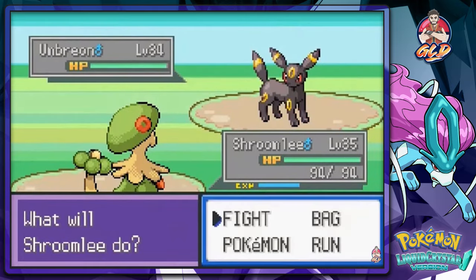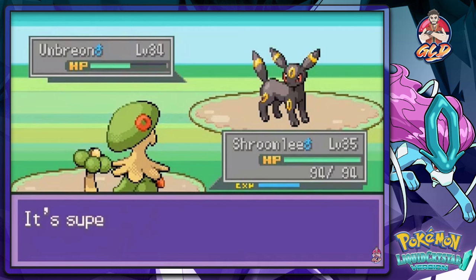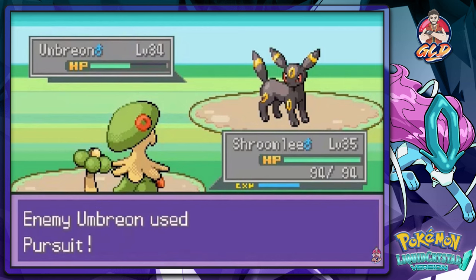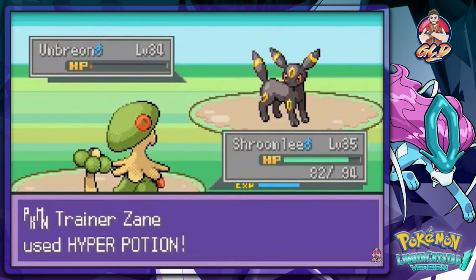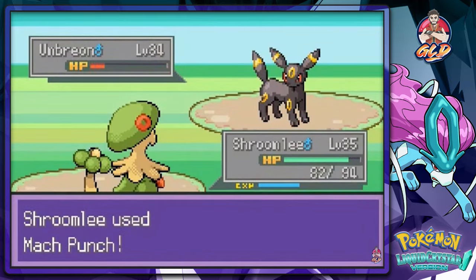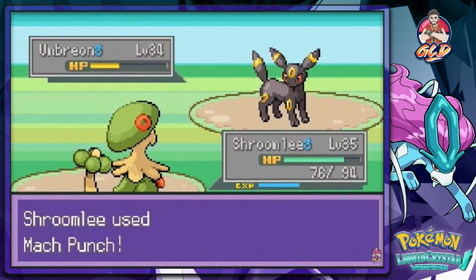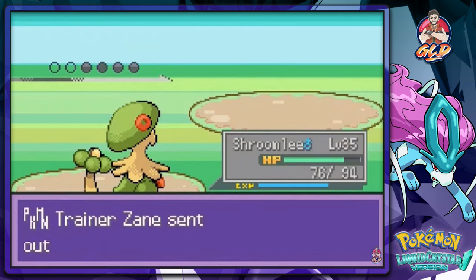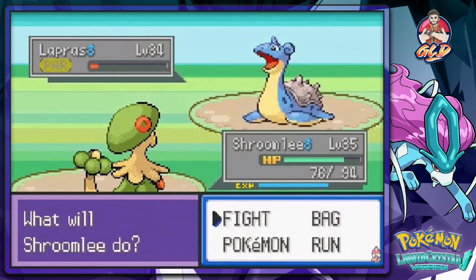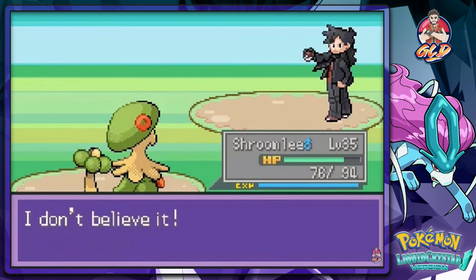He did switch — back on even playing field. Mock punch, then speed inputs to push through. Come on, stop stalling! There we go, that is how you do it! Staying with Shroomish, mock punch for the win. Zane goes down and he's like 'I don't believe it!'